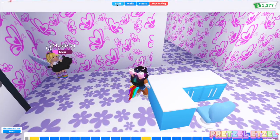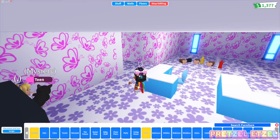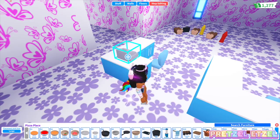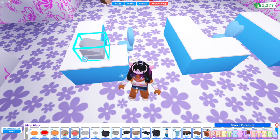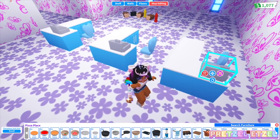Now let's add our cash registers. The cutest ones just came out in the tropical update, but they're expensive and I can't afford them, so let's get the regular cheap one. It has to face our employee - I think that's how it is at stores. Cash register number two, cash register number three. There we go!